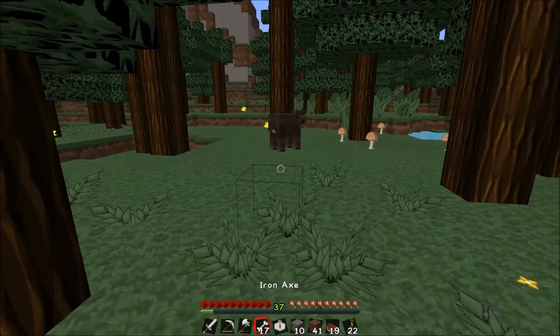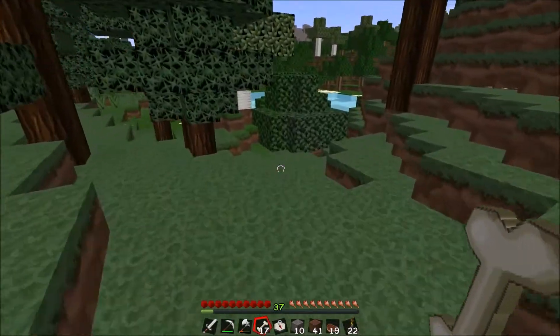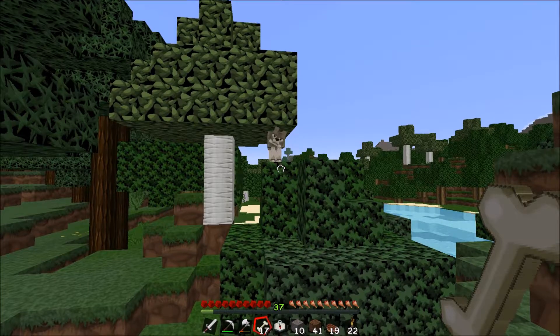Wolves are tamed by offering them bones. Once tamed, they turn into dogs, at which point they start eating meat — any type of meat — and cannot be poisoned. As you see here, this wolf is interested in my bone.